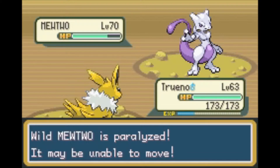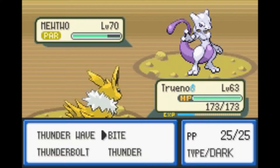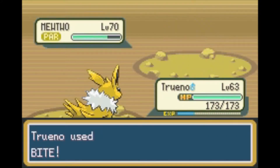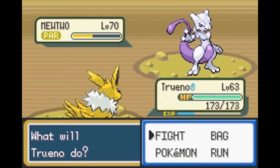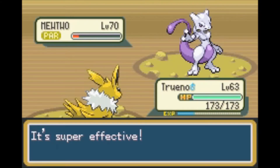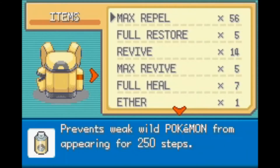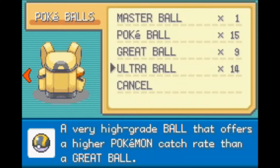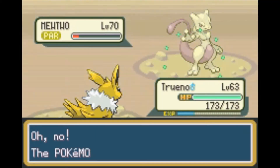Thunder Wave. Then let's use Bite. Another Bite should do it, as long as we don't die. Okay, we're good. Flinch — come on. Another Bite. Good job. Now I'll start using the Ultra Balls and stuff. And of course, Mewtwo being very hard to catch — I believe it has like a 1% catch rate. This is not going to go in. So I'll see you guys when I do catch the Pokémon.